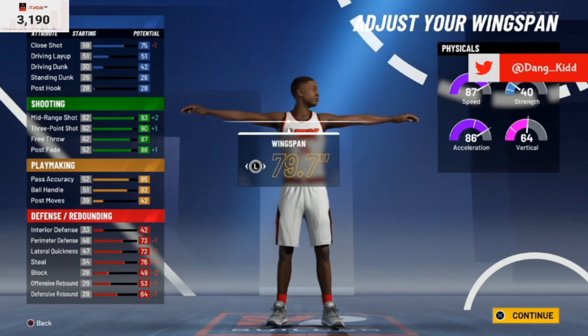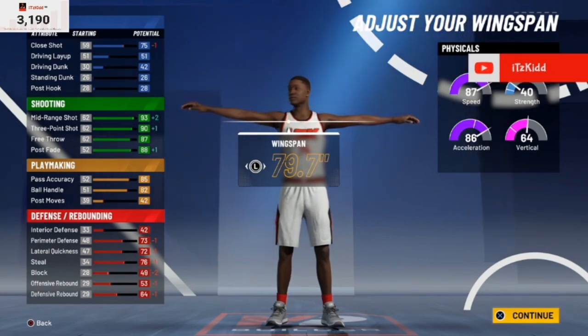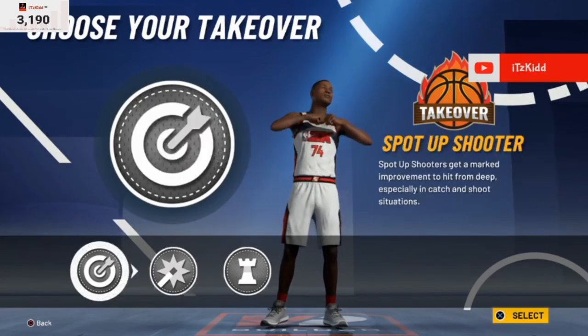If 2K still gives you the plus-four attributes at 99 overall, at 99 overall this build will be able to speed boost — you'll get that 86 ball control, 86 ball handle. That's gonna be something serious. Now here are the takeovers: you can choose between the Sharpshooter takeover, the Shot Creator takeover, and the Playmaking takeover.